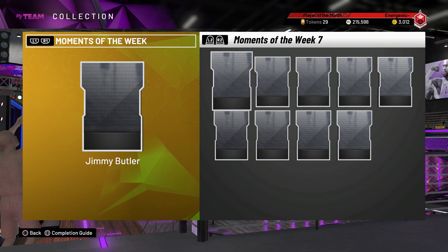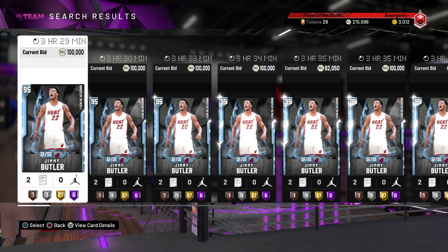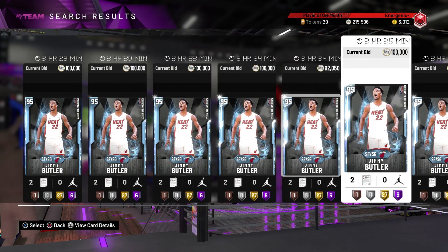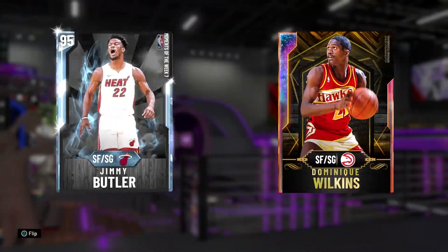First we'll look at this Jimmy Butler which is a diamond 95 overall shooting guard slash small forward. He just came out so he's going to be going for tons of MT. I'm just going to look at him on a random one.